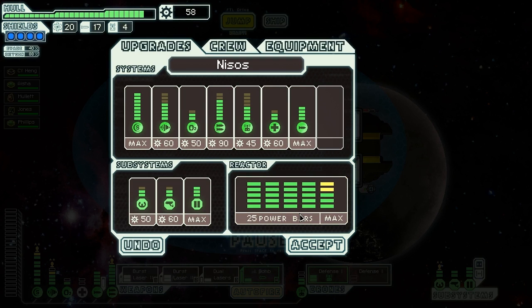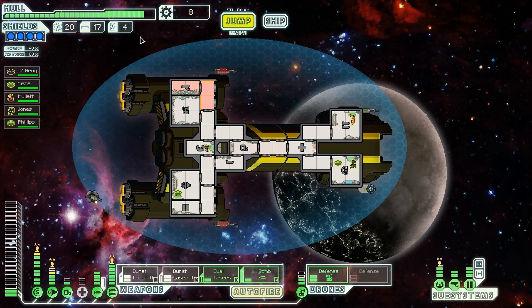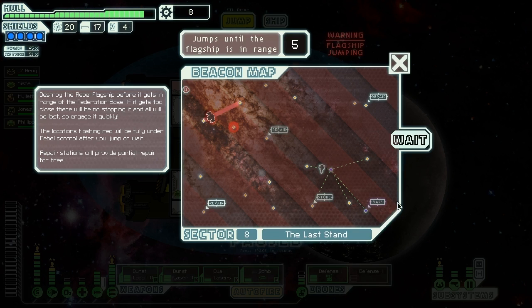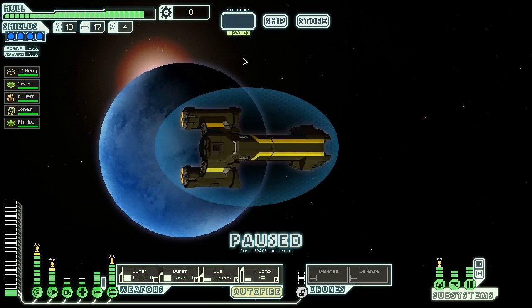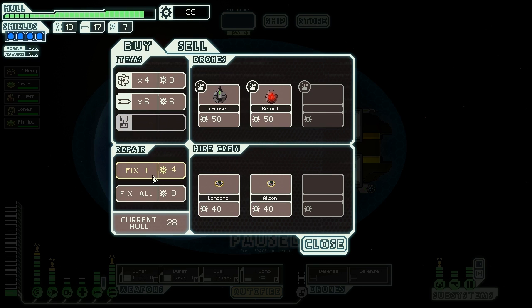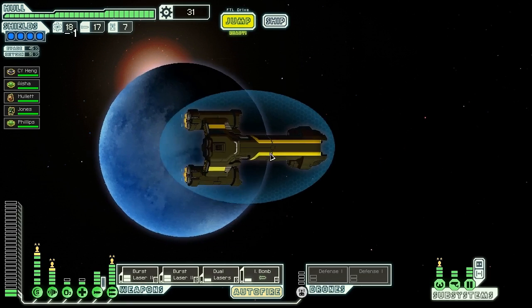Now our ship is fully powered and fully piloted, so it's even harder to disable our piloting systems. I can fairly easily have all things powered — I can even have two defense drones now if I want. There's a store! Stores in this sector are fairly rare, but I will go to it, mostly because I'd like to sell that extra weapon I have. I could take some extra crew, but whatever. Sell that, and probably wise to load up on supplies because I was a little bit low. And that'll do. Jump away. They give you more drones too — free drones, even.